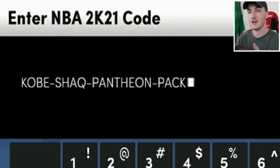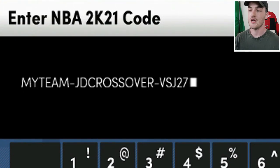The next locker code is for one of the new promo packs — it's for a guaranteed one, which is great. You don't have to worry about landing something else. You could get a Pink Diamond Kobe or a Pink Diamond Shaq — really sweet.